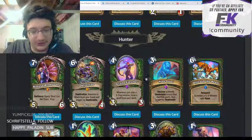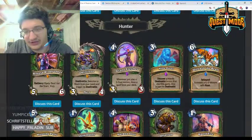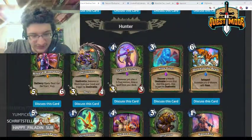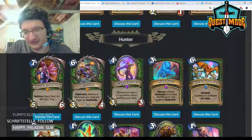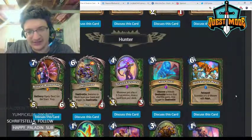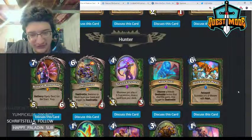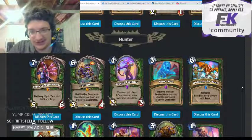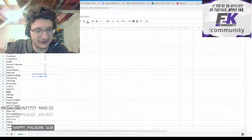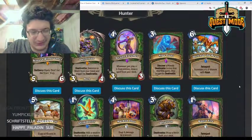Unleash the Beast — six mana, twin spell, summon a 5/5 Wyvern with rush. The card is okay — you get to play it twice, killing two things, which is nice — but it's also a twelve mana investment to kill two things over two turns, which isn't super exciting. It's a reasonable effect but just really clunky, so I'll give it a two.